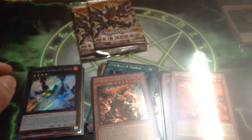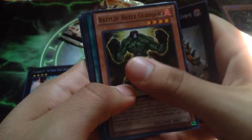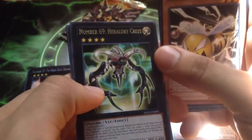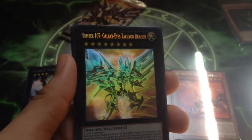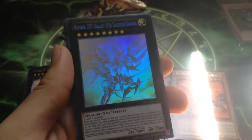So we got one holo out of that. Let's put that aside. And we got two Lord of the Tachyon. Can we pull a Draco Stack like last time? If we do, that would be incredible. King of Feral Imps. Battle King Boxer Glassjaw. Joseph the Valiant. Bachi Bachi Bachi. Number 69 Heraldry Crest. That's pretty cool. And nice — Ghost Rare Number 107, Galaxy Eyes Tachyon Dragon. That looks freaking awesome. Ghost Rare. That's my first Ghost Rare.